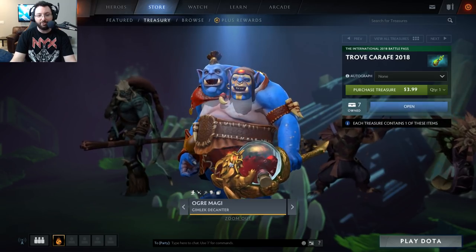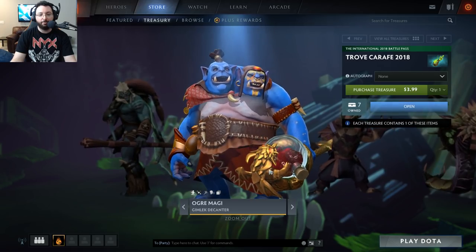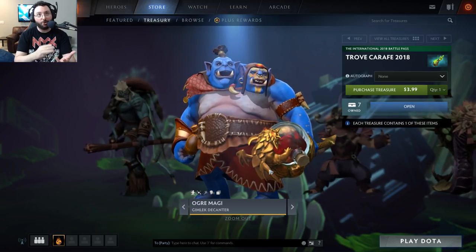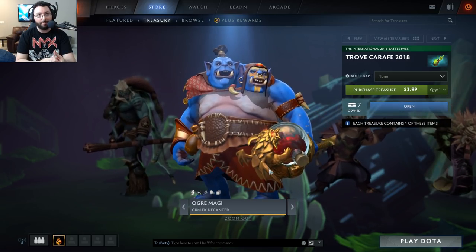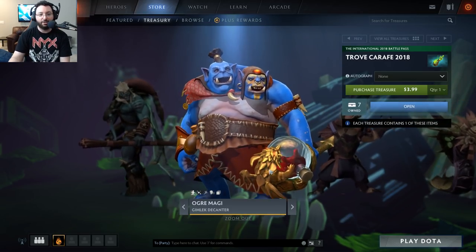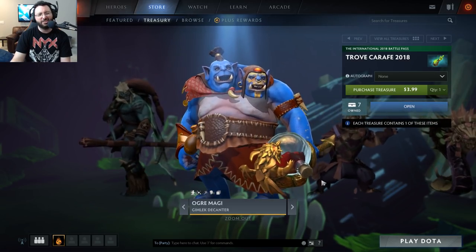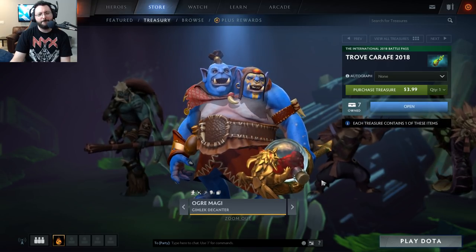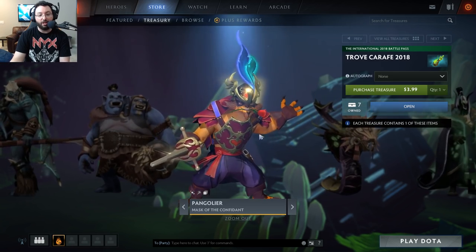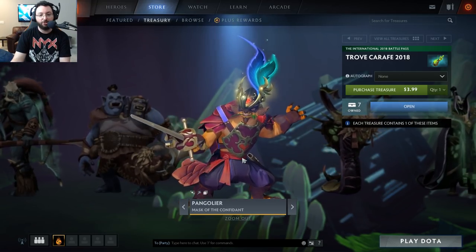Next is the Ogre Magi 'Gimlik Decanter' — we have a little goblet here with ambient effects. This is for Bloodlust. I need a new rating system — five horse heads, how about that? The Huskar one is a three. For the Ogre Magi Bloodlust effect, I would give that three horse heads as well. Next, Pangolier 'Mask of the Confidant' — this is his headpiece, it changes Shield Crash.